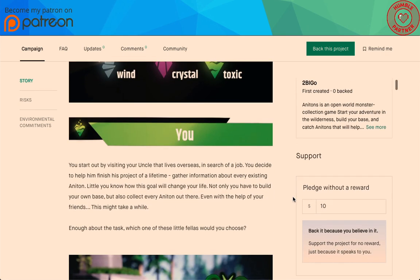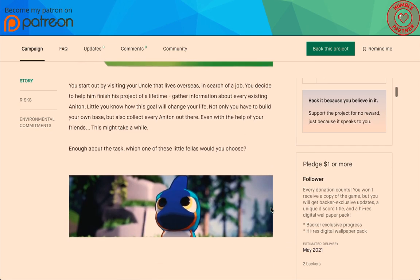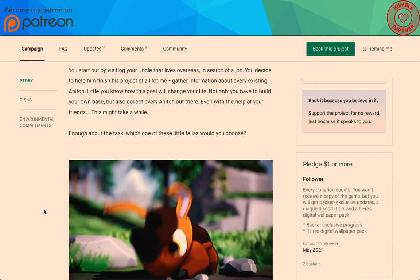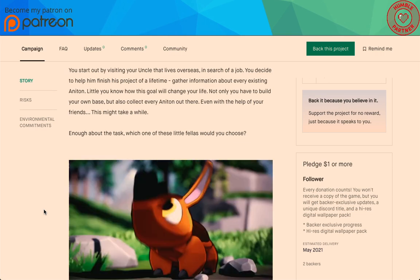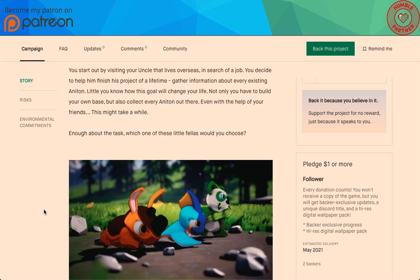You start out by visiting your uncle that lives overseas, in search of a job. You decide to help him finish his project of a lifetime: gather information about every existing Anaton. Little do you know that this goal will change your life. Not only do you have to build your own base, but also collect every Anaton out there — even with the help of your friends, that might take a while.